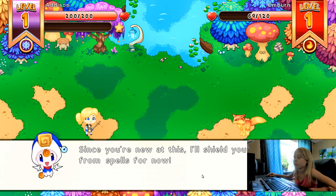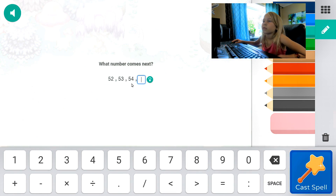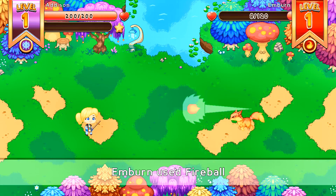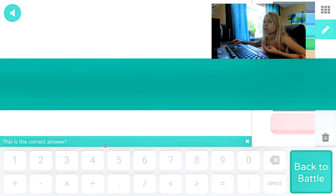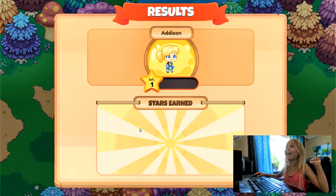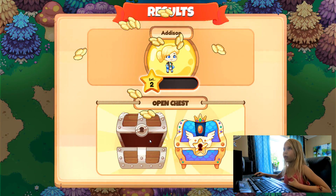Since you're new at this, I'll shield you from spells for now. Yay, shielding me from spells so I don't get hurt, guys. Perfect shot. Okay, 91 guys. Yeah, I'm done! I got 100 battle stars, and I got a lot of money!